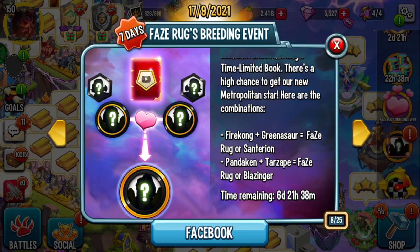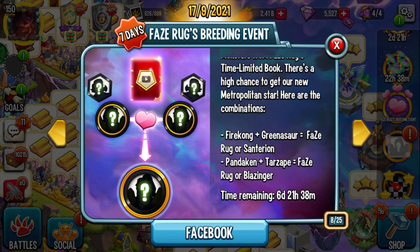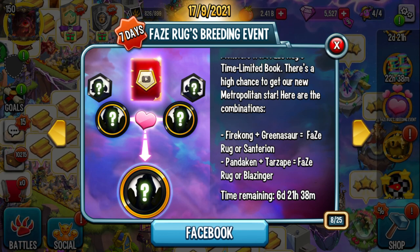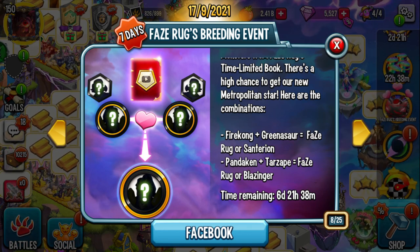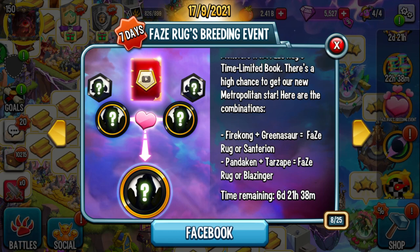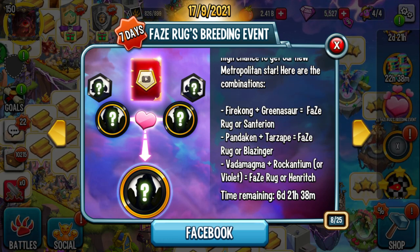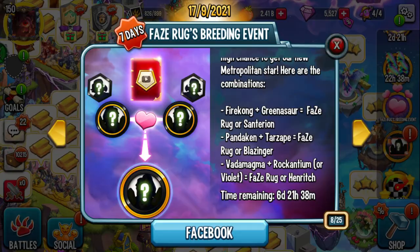The reason I say for anyone in the game is because if you fail, you get Santerion. Santerion is one of the only usable actual legendary — a forsaken legendary monster in the game. So you can get FaceRug or you can get Santerion; you're not going to go wrong with either. He's usable because he has a permanent Megatons. So if you're facing a defense that has Chiyo Long with Ignorance and Bliss, it doesn't matter — they have to kill your Santerion so your allies don't get frozen.